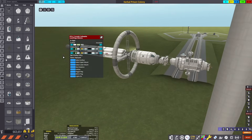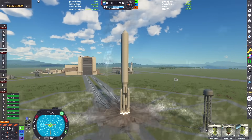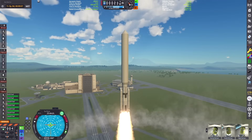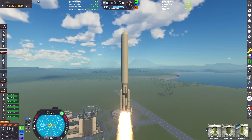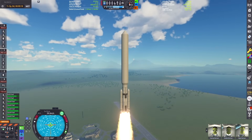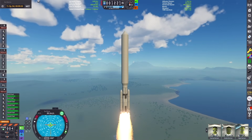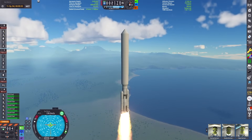We're using some part mods from the Stockalike Station Parts Expansion Redux mod and the Kerbal Atomics mod for the main interplanetary stage engine. We've just lifted off the launch pad — quite the fairing on this booster, but it gets into orbit nicely. We've got two solid rocket boosters mounted on the side that will detach fairly soon after we start our gravity turn.